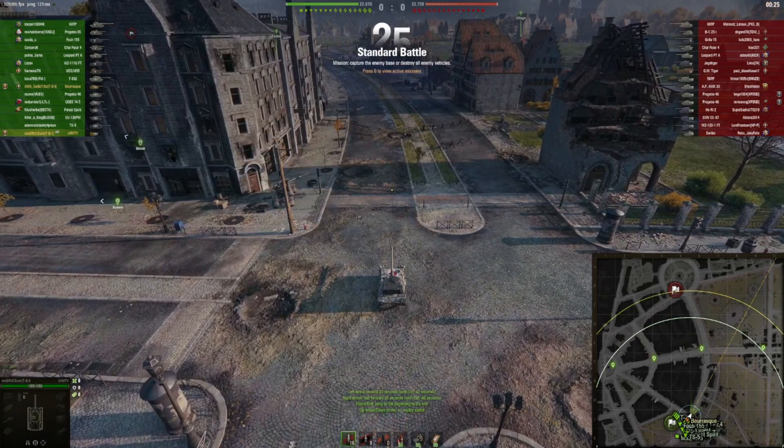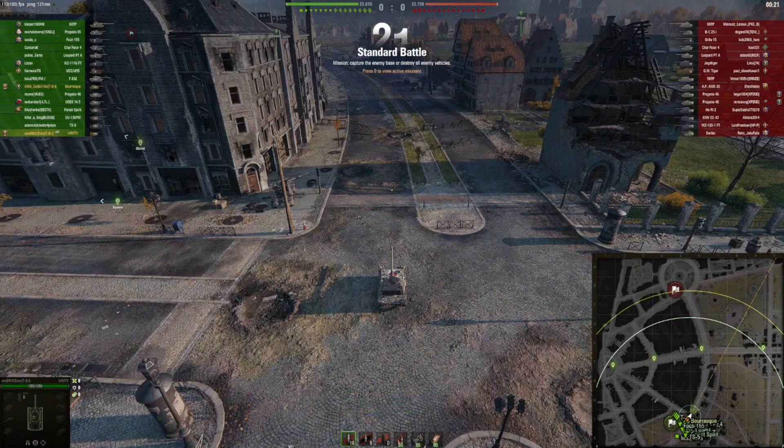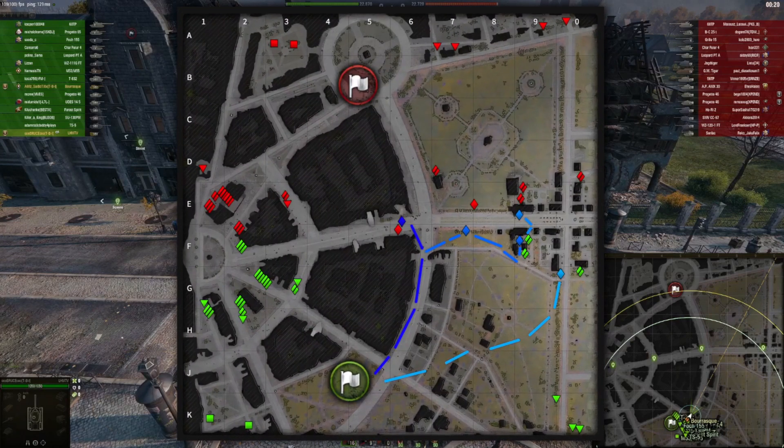Ruinberg, southern spawn, light tank. What options do we have? Spawning on Ruinberg in the south with a light tank, this is what usually happens and there are not too many options.